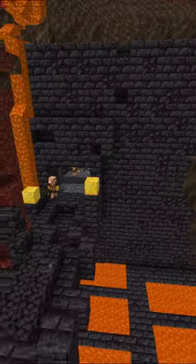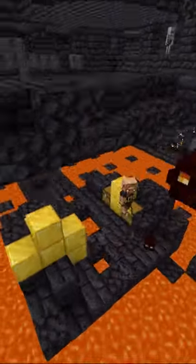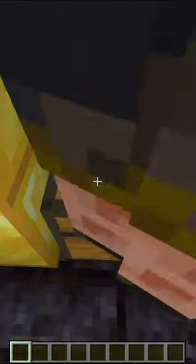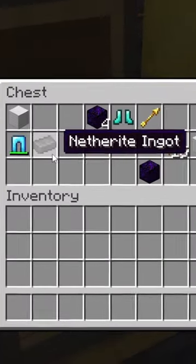When you head to the bottom of the square-shaped building, you'll find a ton of gold blocks as well as chests. And if luck is on your side, there will be plenty of diamond armor and maybe even a netherite ingot inside. So if you can handle the piglin brutes,